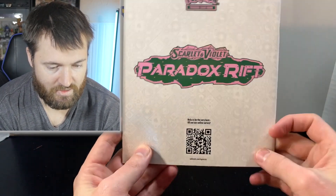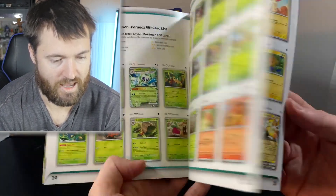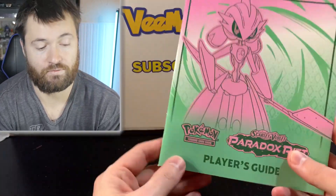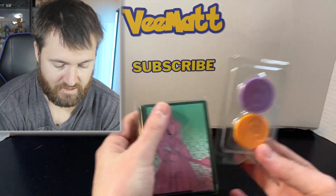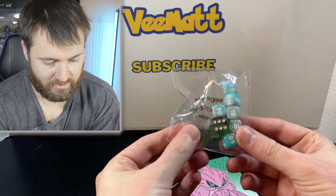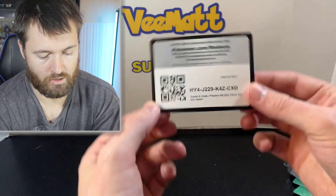Let's crack into the ETB with the Iron Bundle promo card first. Let's see what we get on the inside, and of course you will see all the goodies along the way. You do get the booklet here — you guys can scan the QR code right there — a player's guide. Of course it lets you see every single card in the set. These are always very useful and I do love collecting these. We get some sleeves, some coins, the dice, the dividers, the basic energy, and here's the ETB UPC card right there.